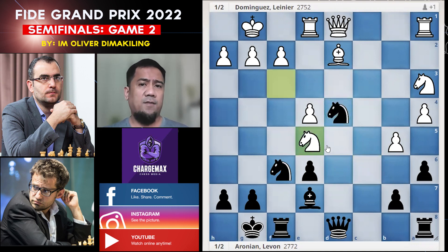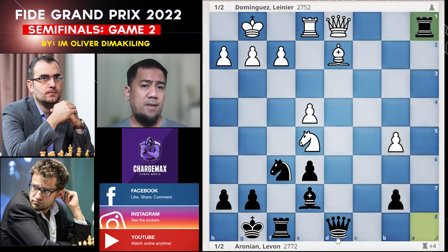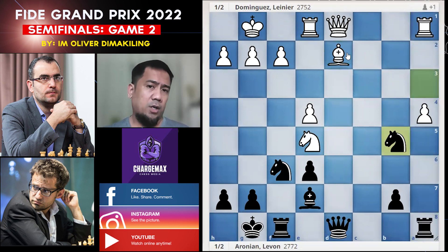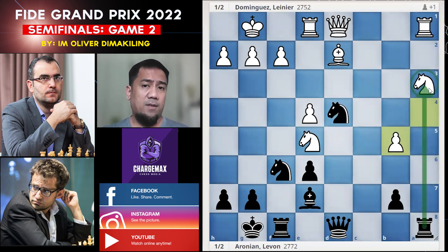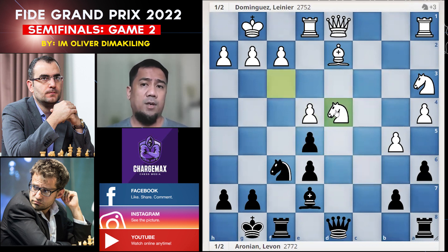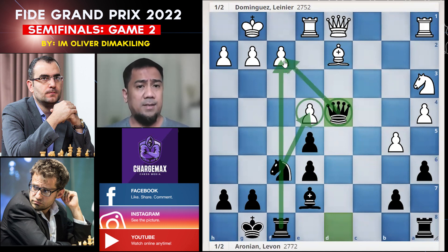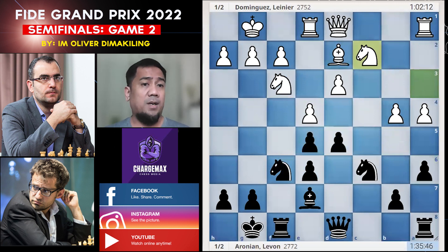If White decides to push to D5, Black has D takes E4, Knight takes E4, centralizing the Knight. If the Knight takes on E5, there's A takes B5, Knight takes B5, Knight takes B5, Rook takes A1, and then Queen takes B2. You cannot take the pawn on D5 because Rook takes A3 — the Rook and Bishop are attacking the Knight. And if you capture the Knight on D4, let's say Knight takes B4, Queen takes D4 — active Queen — Knight takes A4, Rook and Queen on F2: Black has an edge. So that's why Knight C2 was played, keeping an eye on B4 and also D4.